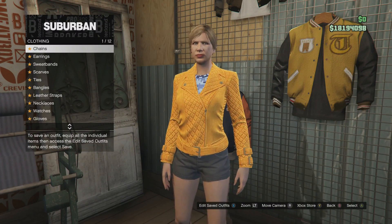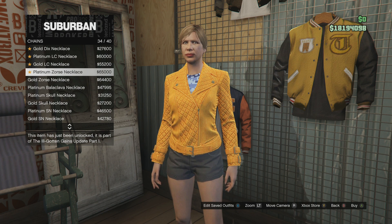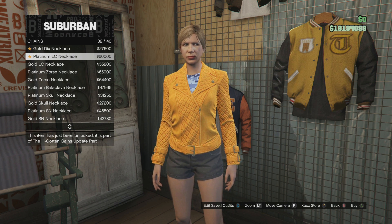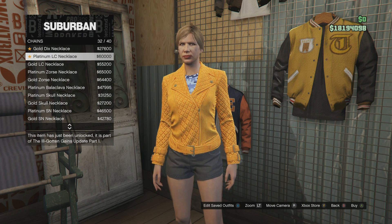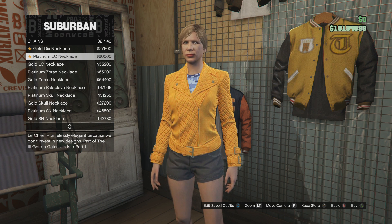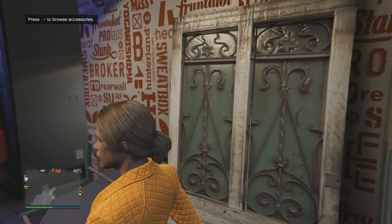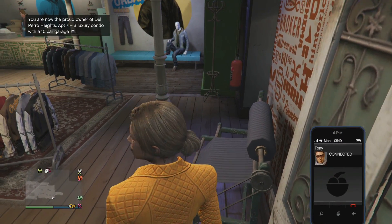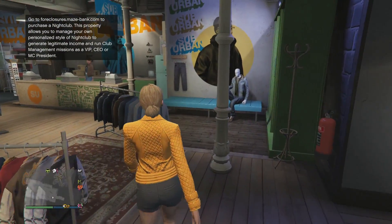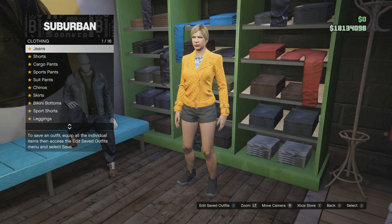This is the important part - chains. What you want is the platinum LC necklace. It's sixty thousand dollars so it's expensive, but this is the merge component for neckwear. As I said before - scarves, ties, other necklaces, IAA necklaces, paramedic stethoscopes - any of those items you've got from the director mode glitch, you can use this for as well.